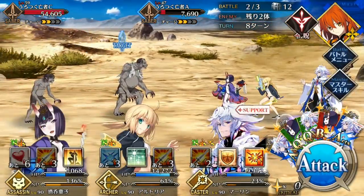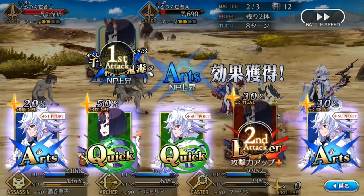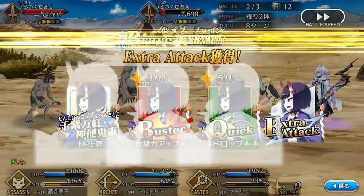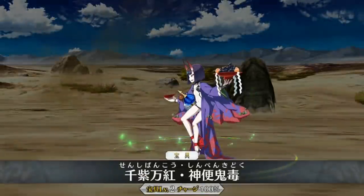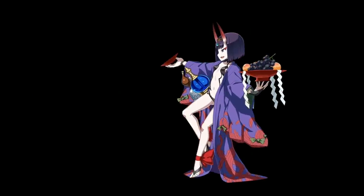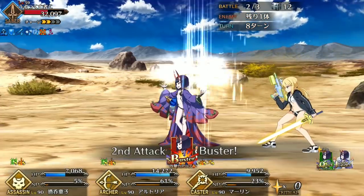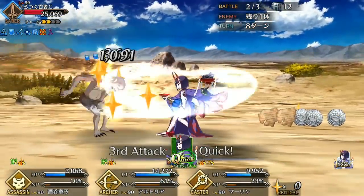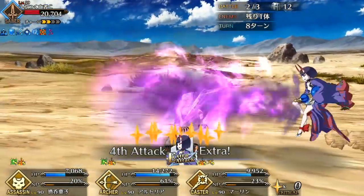Arturia is like the 5-star Mordred — her Noble Phantasm spamming capabilities are broken, and she can fire the Noble Phantasm on back-to-back turns. After Noble Phantasming once, your NP gauge will usually be back to about 60%. She also has the same NP charge decrease effect on her Noble Phantasm that Mordred has, and having a spammable Noble Phantasm that decreases enemy NP charge is OP, especially in challenge quests.